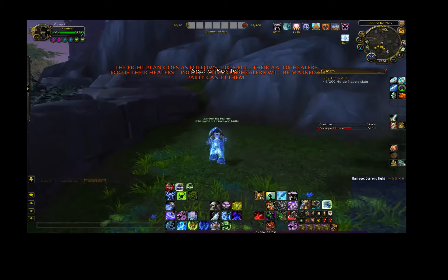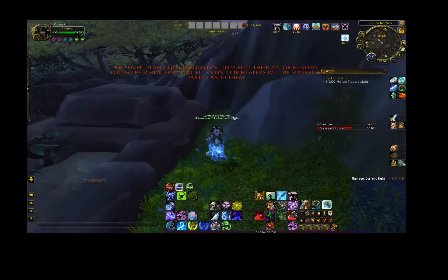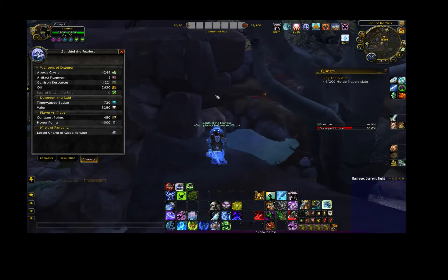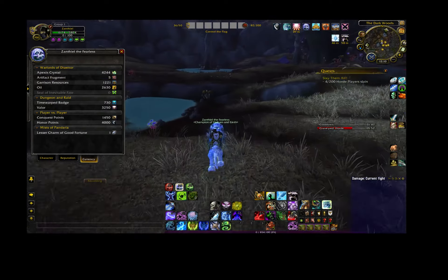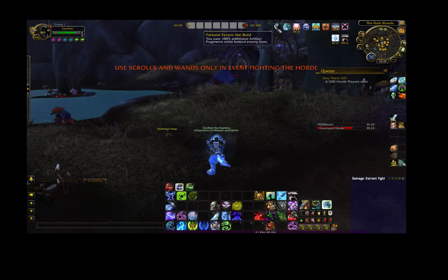Basically what we're going to be doing is killing monsters and looting the objects known as artifact fragments. You can see right here I already have five. Each artifact fragment you can turn in for approximately three honor. And what you're looking for is this buff right here — Fortune Favors the Bold.